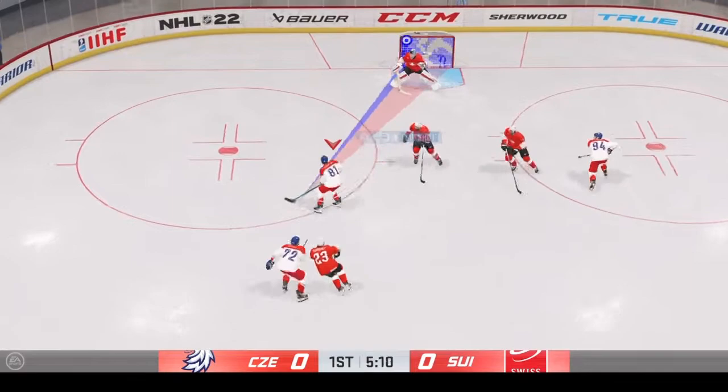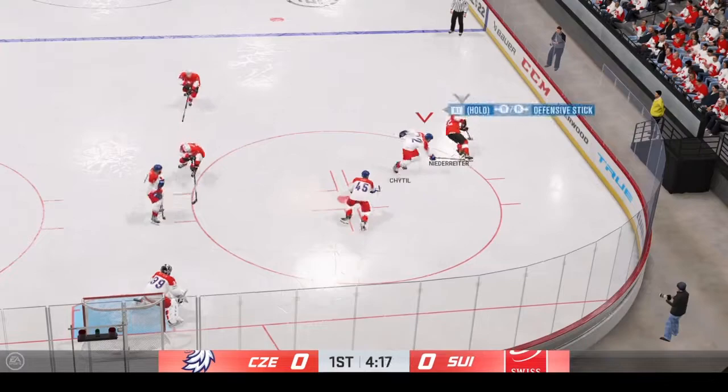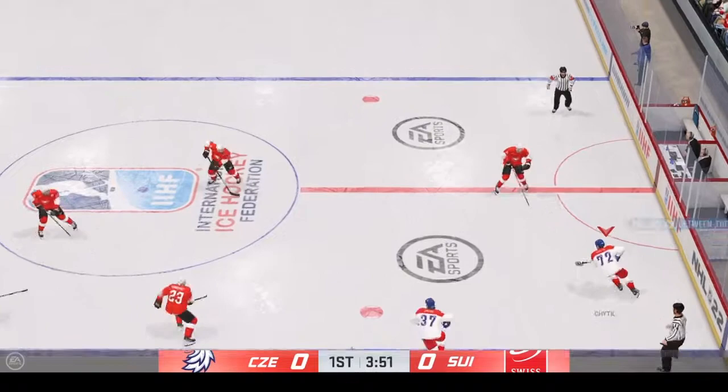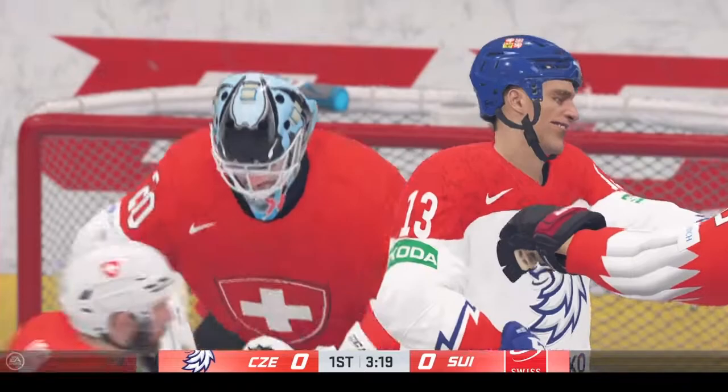Quick pass to Niederreiter. Takes the puck at the point. Here's a chance right in the slot — stopped by the goaltender. Heedle's picking up steam. Here's a shot — that's blocked away. Bear is on top of that for the whistle, pretty quickly on top of it to kill the play. Here in the late goings of the period, we've still got zeros on the board.